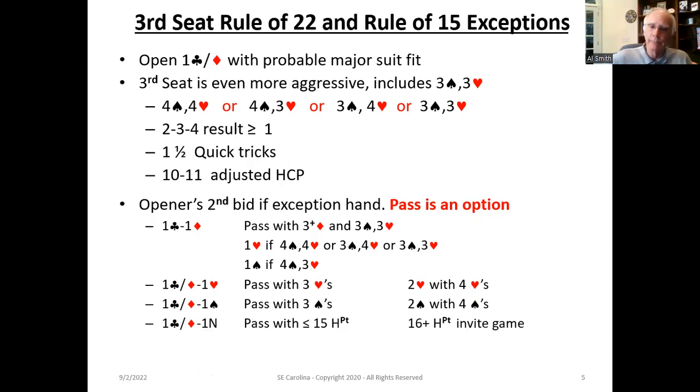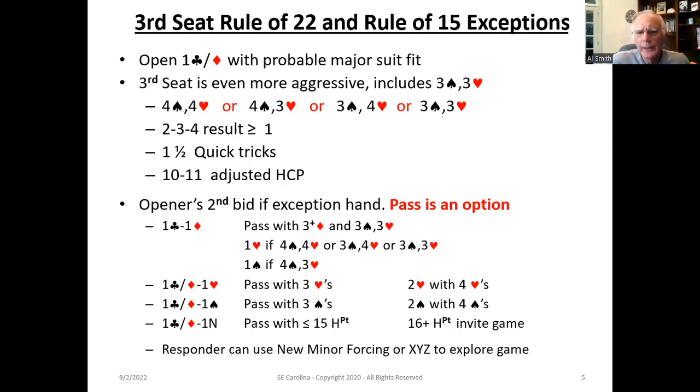If your partner bids one no trump, here's where it gets a little bit shaky. If you've got less than or equal to 15 points, you're going to pass. You may end up in one no trump with only 18 or 19 points between you — sometimes that works out, sometimes it doesn't. You're going to roll the dice, and most of the time — probably five out of six times — it's going to work out fine. If you've got 16-plus high card points, you're going to want to explore the game: three no trump. There are additional conventions to help clarify this — new minor forcing, and XYZ, which is really new minor forcing on steroids. We'll talk about those in later lessons.